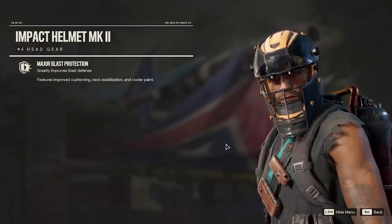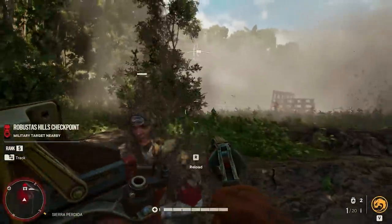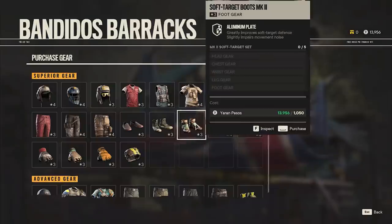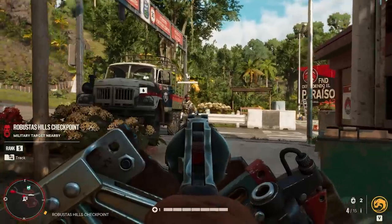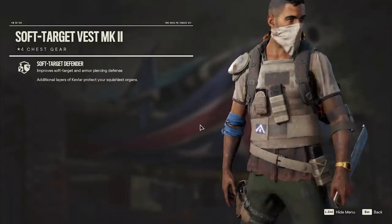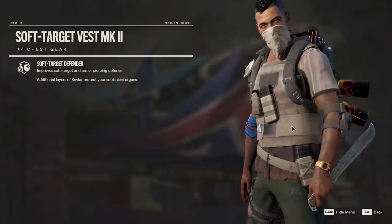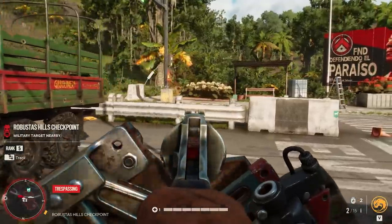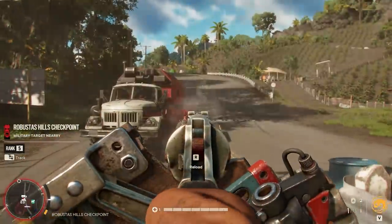One is the Impact Helmet MK2, which greatly improves blast defense, essentially mitigating all that blast damage. You need to unlock the barracks at level 3 and buy it from the shop, but it's inexpensive by the time you upgrade. I'd also recommend the Soft Target Vest MK2, which further improves soft target and armor piercing defense — meaning you're now defended against almost any type of damage in the game.